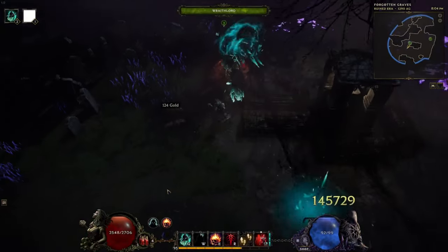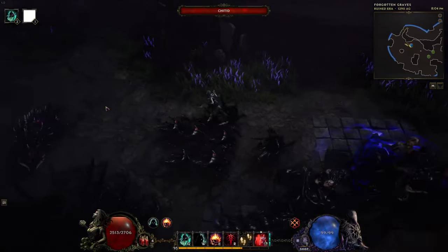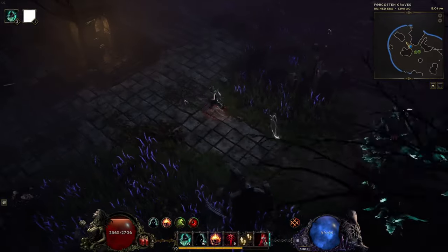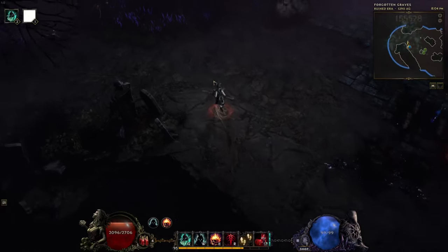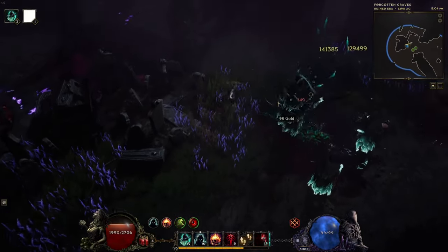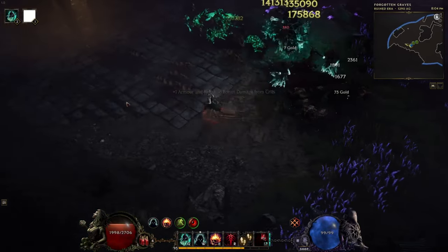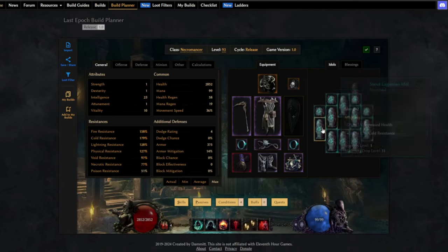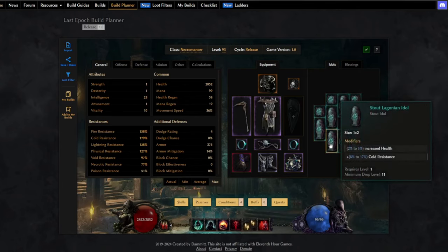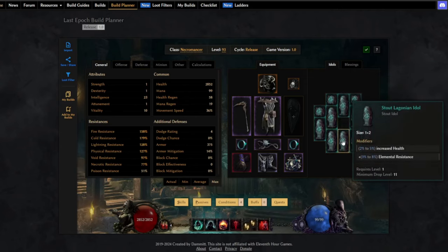The next thing I'm aiming for on this character is getting more intelligence. Not only will this boost the damage and health of minions, but we can also start scaling ward, as we get ward retention from intelligence. I think ward is the more viable end-game option for this build to really shine. For idols, I went with health and health percent for each slot, plus resistances. If you can get a double health idol, that's really helpful.